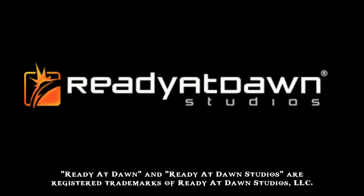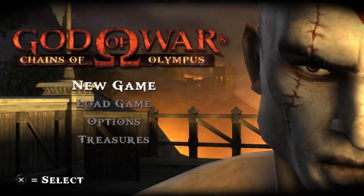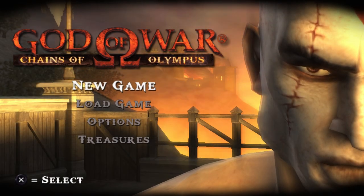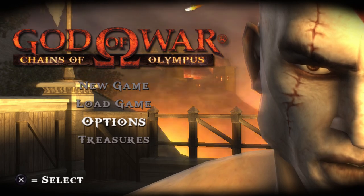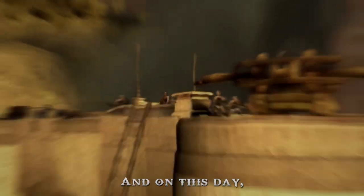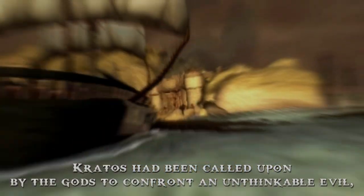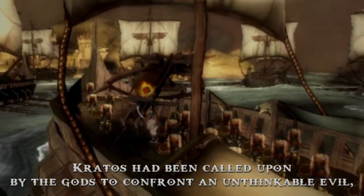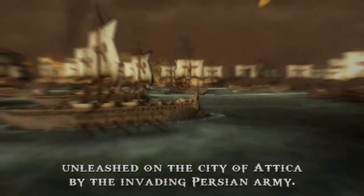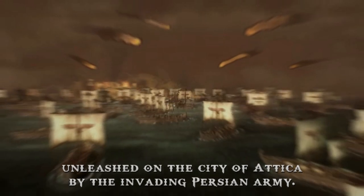So let's just play it. All right, we are in the game — there it is, with Kratos basically just planted on the screen. Let's start a new game. On this day, Kratos has been called upon by the gods to confront an unthinkable evil unleashed on the city of Attica by the invading Persian army.